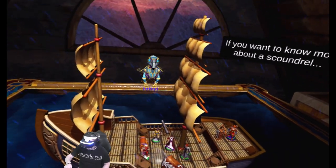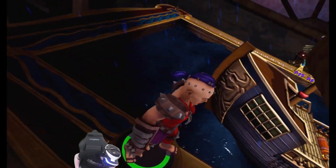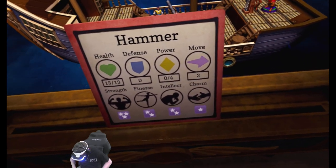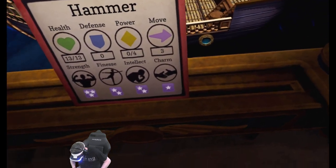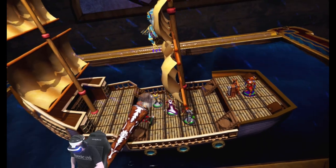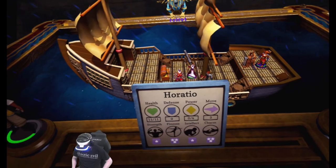Our characters are introduced: Hammer, a violent thug who's great at solving problems with her iron-clad fists — that's our tank. Place them on the plinths on the table edge to learn more. She's a monk-tank: health 13, defense zero, power zero, intellect four, move three. Then there's Horatio Nine Lives, the thrice blessed swindler — he came up with that name himself. He's got more skill in charm and finesse than anything else.